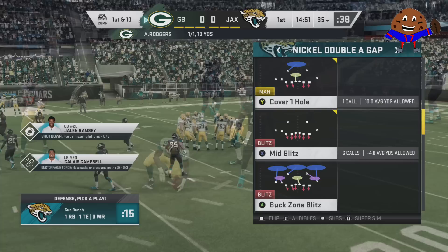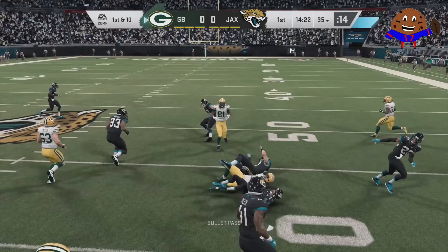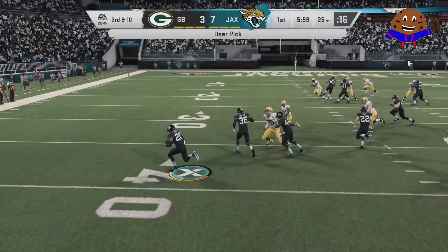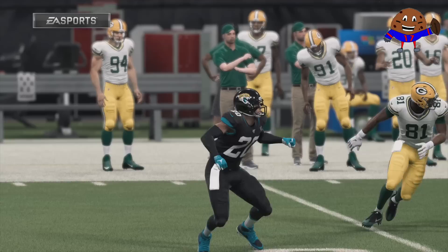Let's switch positions from quarterback to cornerback for our next X-Factor ability — the Shutdown ability. This is equipped to some of the top cornerbacks in the game like Chris Harris Jr., Byron Jones, and Jalen Ramsey, as well as top middle linebackers like Bobby Wagner and Luke Keeley. To get these players in the zone, you either need to force three incompletions with that player, or as an alternate way, get an interception. It doesn't matter whether it's man or zone coverage. Jalen Ramsey is capable of getting that interception against Aaron Rodgers, and now Ramsey is in the zone.